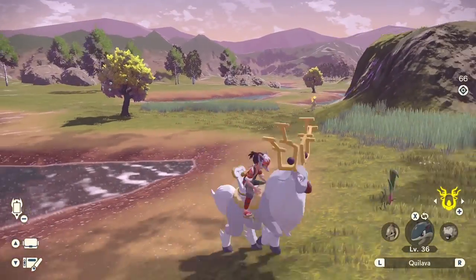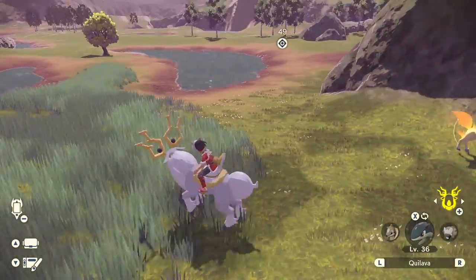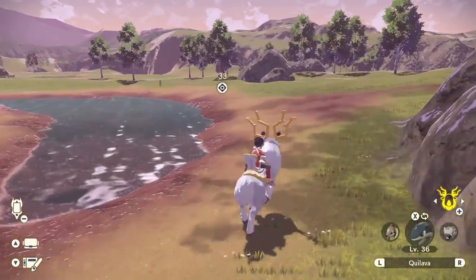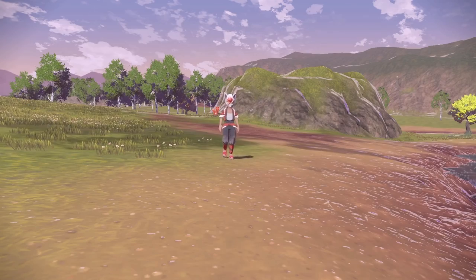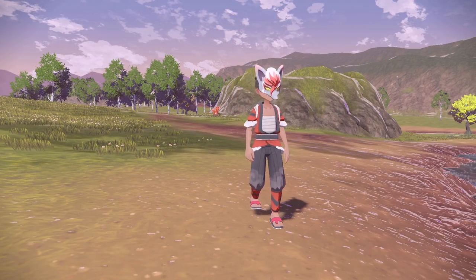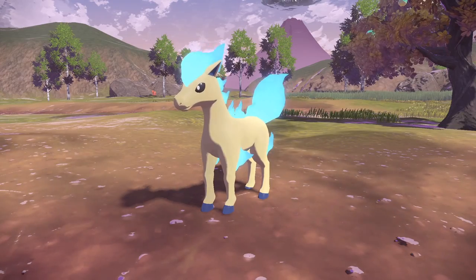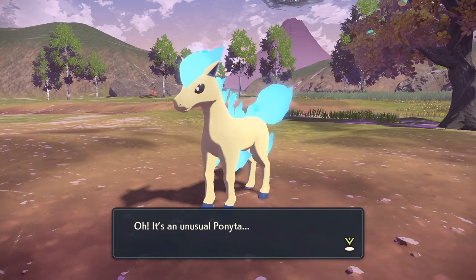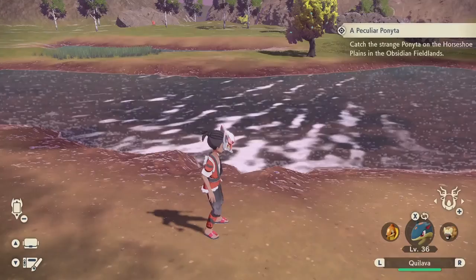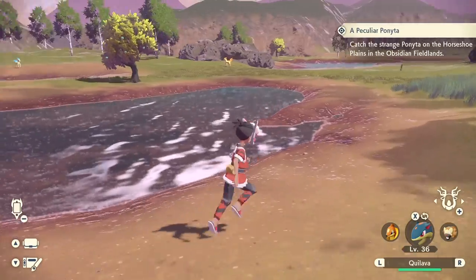You're not going to miss it when you see the Ponyta. It doesn't show up until you actually come to where the marker is, and then you get a little cutscene — your character walking about. And there it is: your character drops his jaw because he sees a blue-flame Ponyta. This, of course, is a shiny Ponyta. If you catch it, you get to keep it. It says 'Unusual Ponyta.' So let's go about catching this Ponyta.